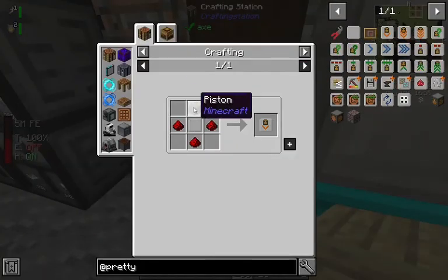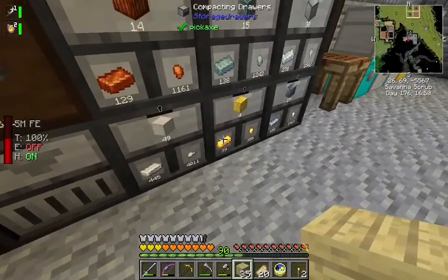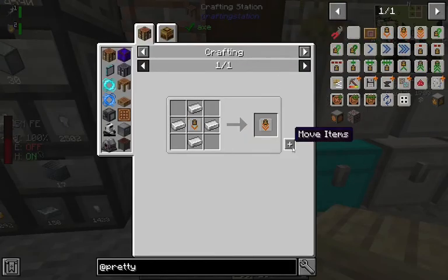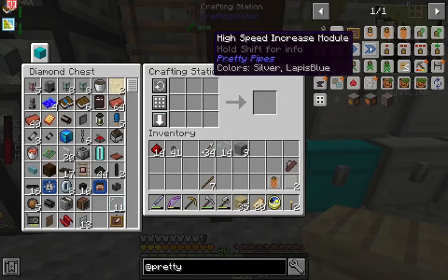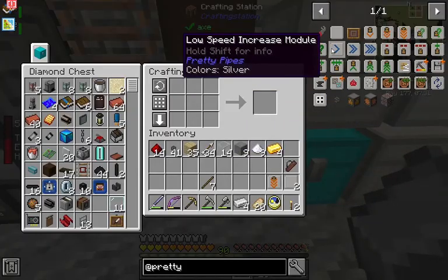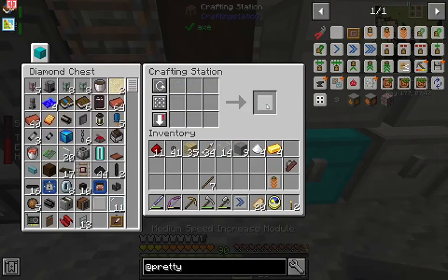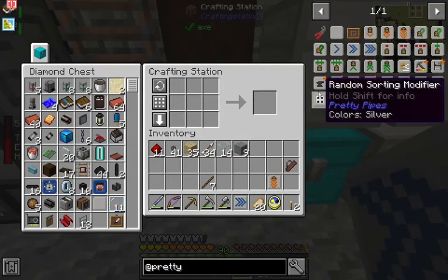One low extraction module, and then four iron, seven gold, and diamond will take us up to the high tier. So we're gonna want speed - we'll need four sugar, nine sugar total. Should be able to do all three of these. Up to the medium speed. And finally up to the high speed. Now we want the filters.